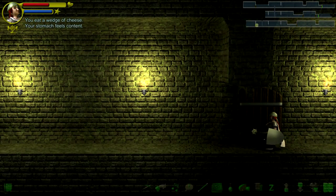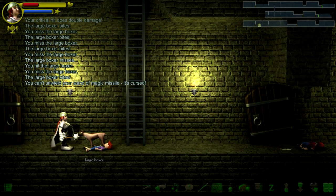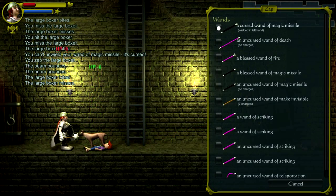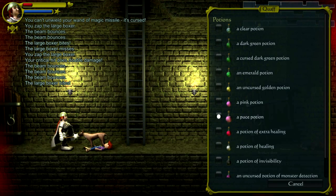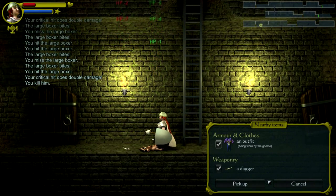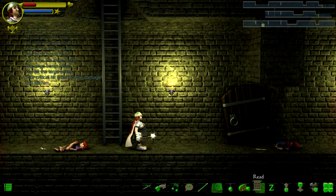Weak from hunger - I didn't even notice. We'll have to eat the cheese, we're out of innards. One of you dropped some internal organs. Taking a lot of damage from this large boxer - Wand of Striking. You can't unwield your Wand of Magic Missile - it's cursed. Well, I'll use that then. You can upgrade your life spellcasting skill. I'd better drink my other healing potion. Kill the dog. That was close. Resting will make me hungry and I don't have anything else to eat, so let's instead start quaffing some potions and see if they heal me.